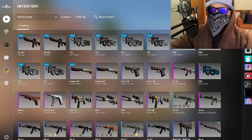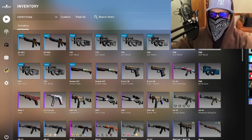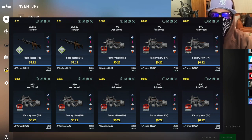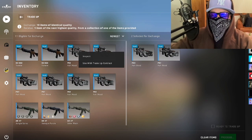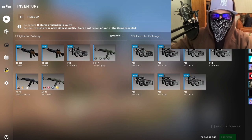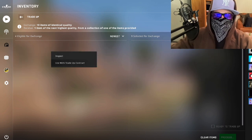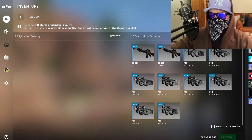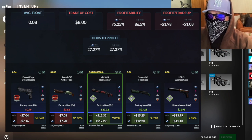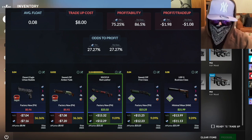What's happening boys, we've got a cool cheap trade-up today. We are looking at something from the baggage collection — going industrial to mil-spec. We've got two skins from the baggage collection and eight skins as fillers to keep the floats down: factory new Ash Woods and field-tested low-float Travelers from the baggage collection. It's a 27% chance to hit something from the baggage collection. The USPS is the best profit — ten dollars total.